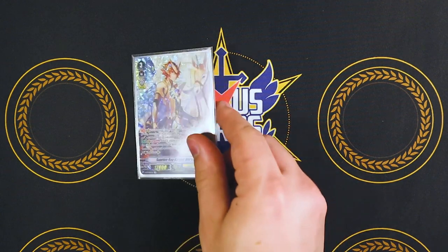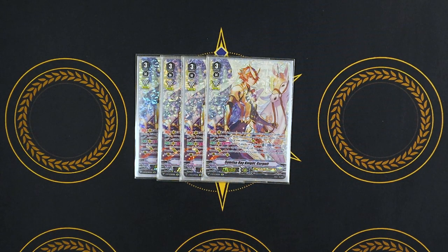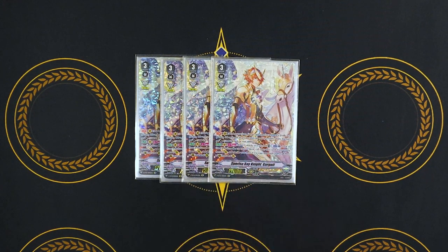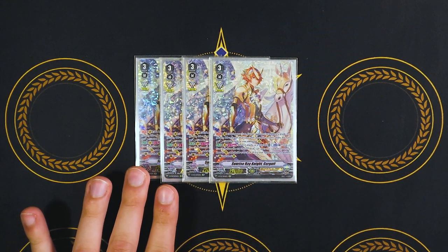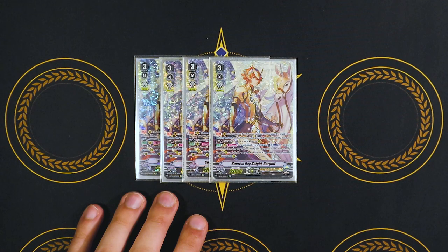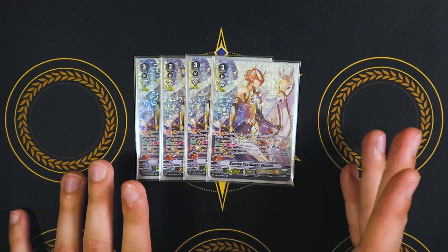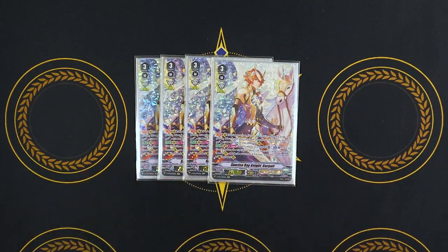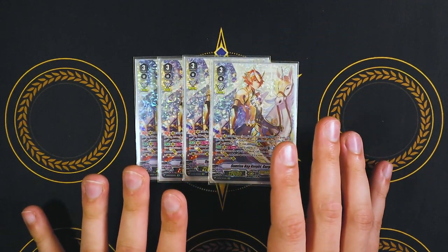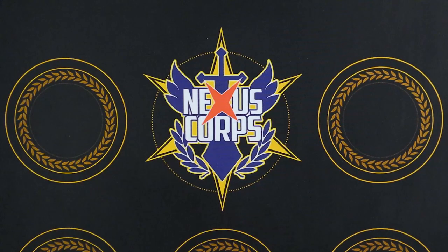Now we're going into our grade threes. Starting off, we got four copies of Sunrise Ray Knight Gurgit. Gurgit's skill is when a unit's called by card ability — if your opponent's at grade three, that unit called and this unit get 5k for every marker you have. The more markers you acquire, the stronger the units are going to be. The second skill is when it attacks or when it is attacked: look at top five, call two things to rear guard circle. If it's being attacked, you call two things to guardian circle. So it's got a great defensive ability for premium. You can call perfect guards from your deck to the guardian circle and get past those guard restricts, or if it's just a really big number like somewhere in the 70 or 80k, you can just counterblast one, look at top four, get a PG. Gurgit's great.